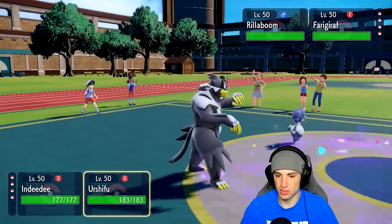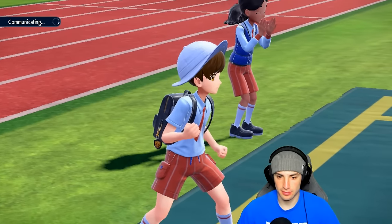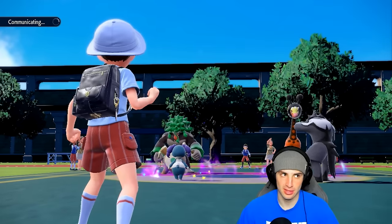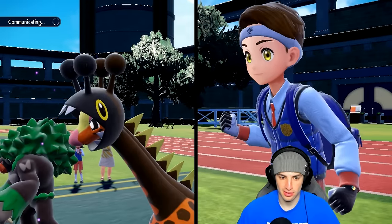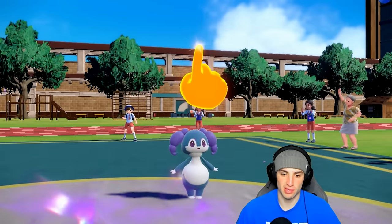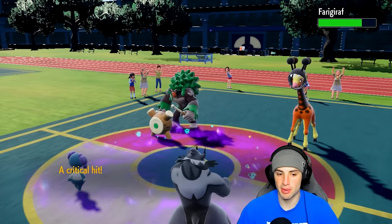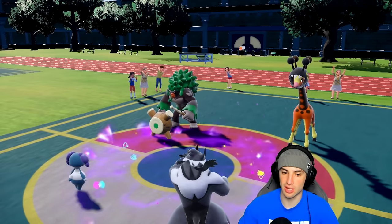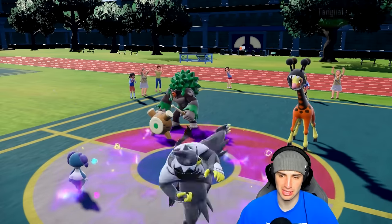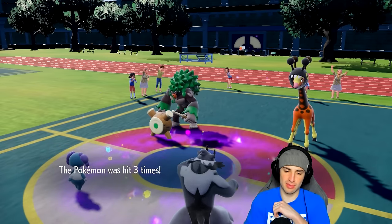If I get rid of Furgraph, which is their only Trick Room setter, I think we really thriving out. Rellaseram and Rillaboom can't pop Trick Room — if we just get rid of Furgraph we should be able to thrive with Cinderace and Zacian in the back. Surging Strikes is gonna fly here but it's not going to pick up the KO. It still does a nice chunk of damage. But you have Rocky Helmet — that is the worst when you're attacking with Surging Strikes and Rocky Helmet is just hitting you back. We hate it.